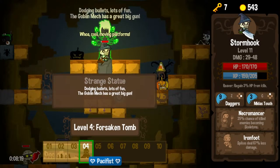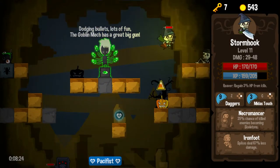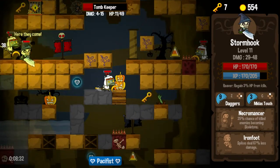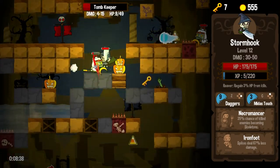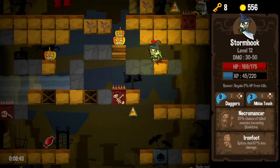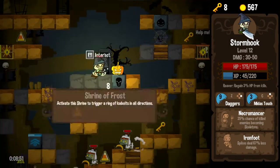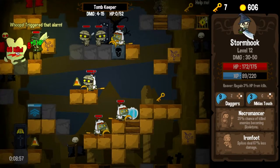Let's descend. And another strange statue — dodging bullets, lots of fun. The Goblin Mech has a great big gun. I've never killed the Goblin Mech, I don't believe. So this could either be the end of our run or a historic first for us — I'm hoping for the second one. Don't get your hopes up though. That was a nice clutch jump there. More keys. I'm failing to actually spend my keys because I keep missing chests.